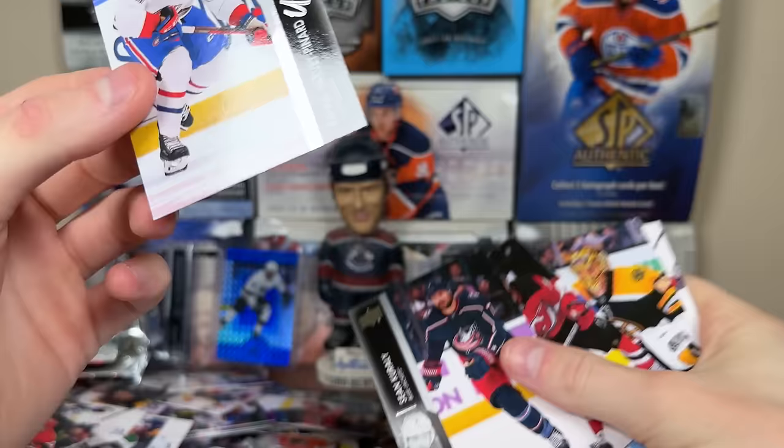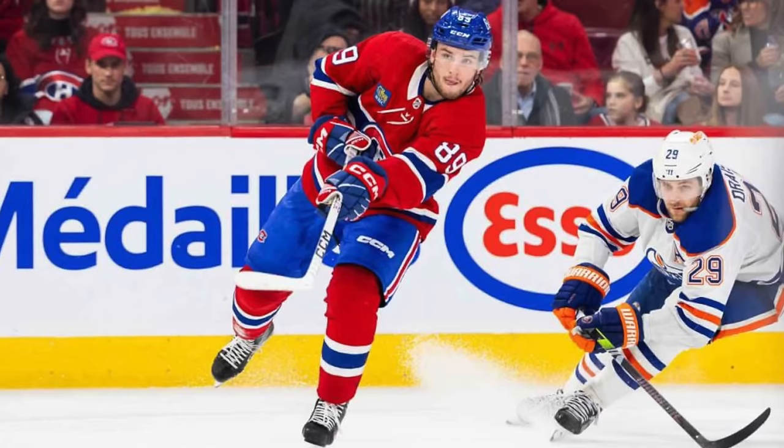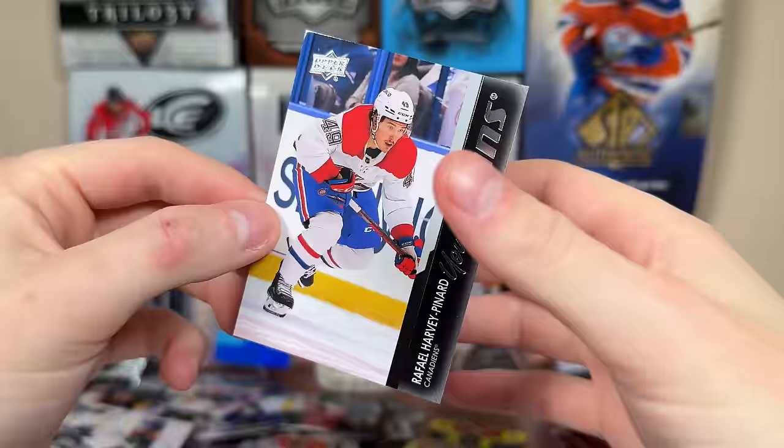Raphael Harvey-Pinard Young Guns — his Young Guns was red hot last year, has definitely cooled a bit. A decent skilled depth player. Joshua Roy just made his debut for the Habs and his Young Guns is going to be a lot of money because of the hype around him. And whenever Lane Hutson makes his debut for the Habs, that card's going to be worth a fortune. But there's Harvey-Pinard Young Guns.